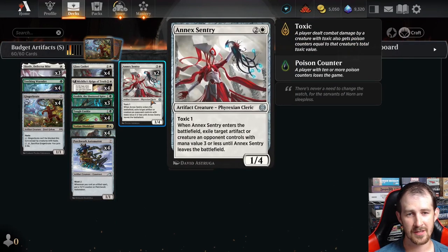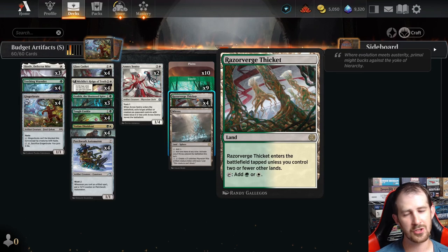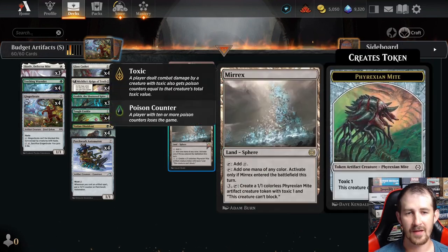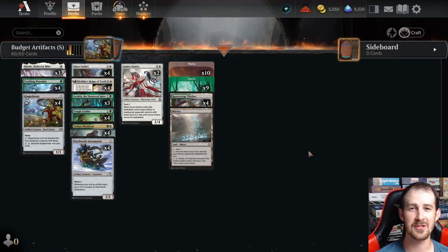The last two slots are Anax Sentry — two and a white for a 1-4 artifact creature that can exile an artifact or creature an opponent controls with mana value three or less when it enters. On lands: you can play this deck with all basics or basics plus a couple of the common gain lands, but untapped duals really make a big difference in aggressive decks — this is a good wildcard investment. We're also playing one copy of Murex: when it comes into play you can tap it for one mana of any color that turn, and late game you can pay three and tap it to create a 1-1 colorless Phyrexian Mite artifact token, triggering our artifact ETB effects like Yoshin Dissident. That's the deck — let's jump into game one.